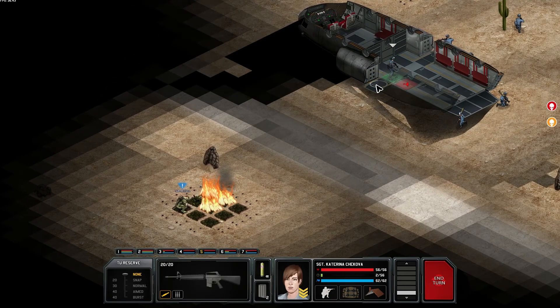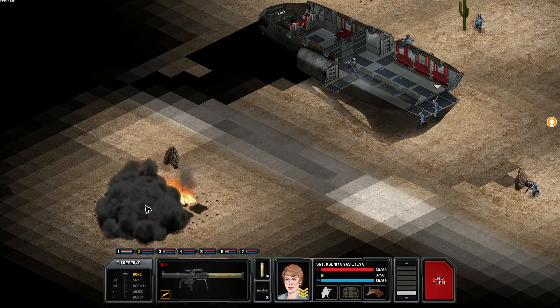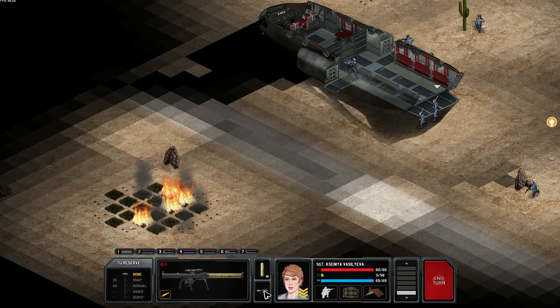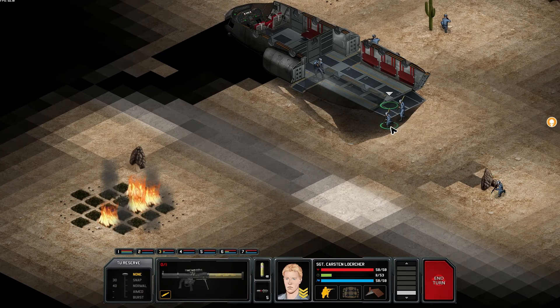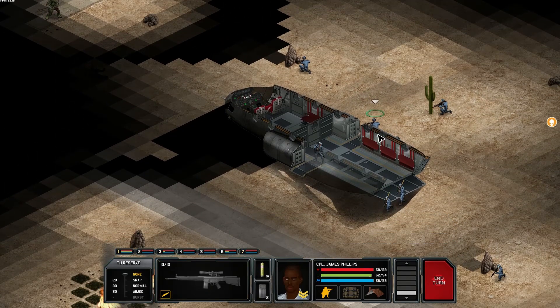That'll allow you to get inside or behind the ship at least. We'll shoot over our guy here — go for another shot, his cover has been destroyed. Direct hit in the face — two rockets got him dead. Nice job Team Rocket, very good support. Team Rocket then — we got that guy up there.